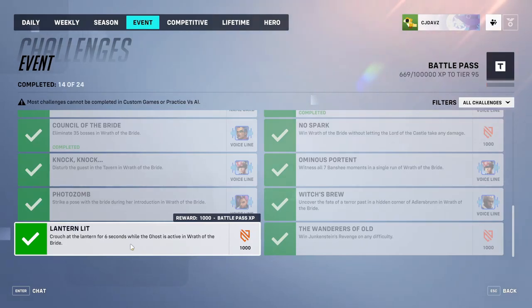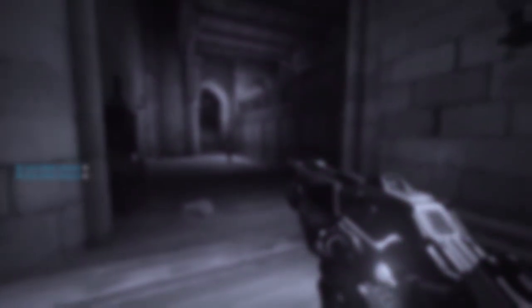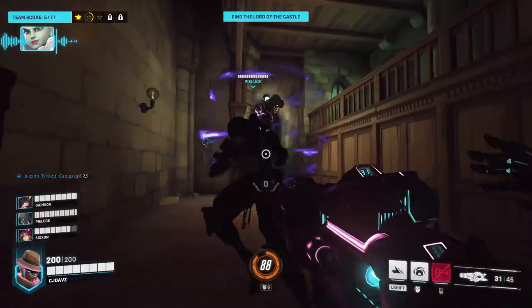Are you stuck on the Lantern Lit Challenge? Well today, I'm going to show you exactly how to do it. Lantern Lit reads: Crouch at the Lantern for 6 seconds while the ghost is active in Wrath of the Bride. And this challenge is actually probably the hardest one to do.